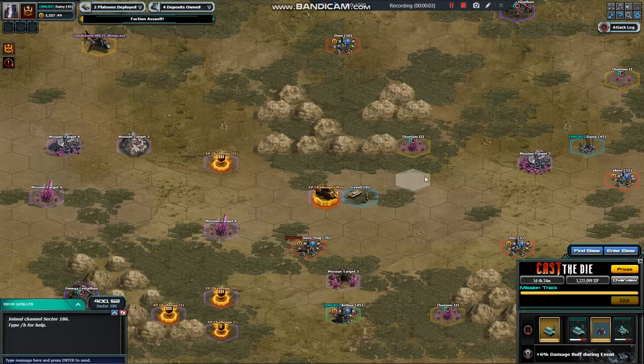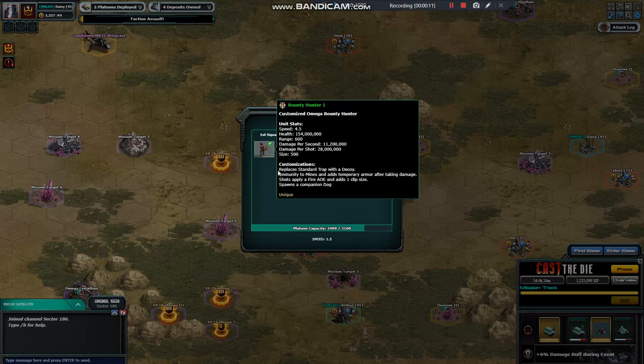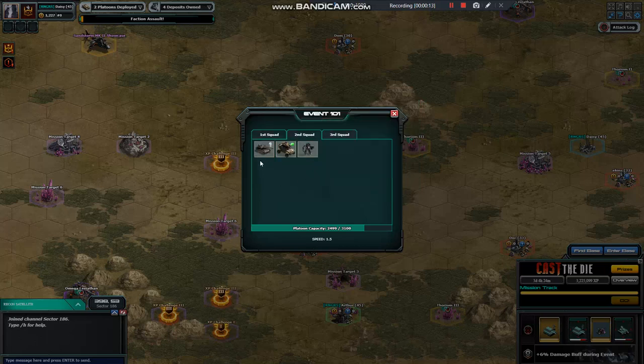Okay, Daisy, Crystal, whatever you want to call yourself. This is your account — you can see it. Here are your units: you've got a Bounty Hunter, a Darkstorm, a Jericho, a Claymore (Claymore is level 3), and a Proteus.